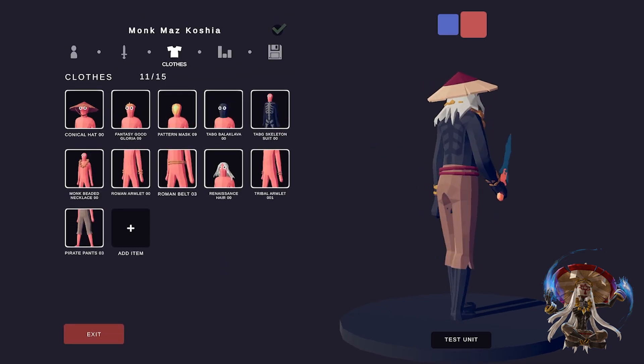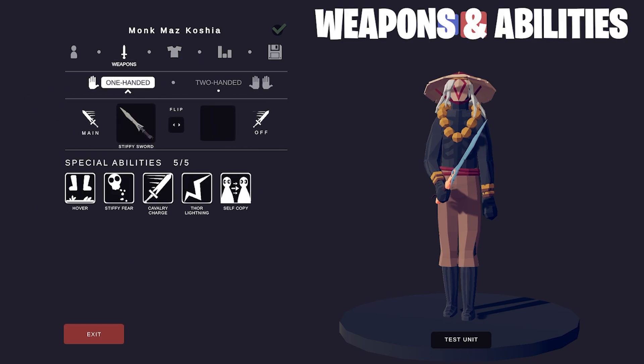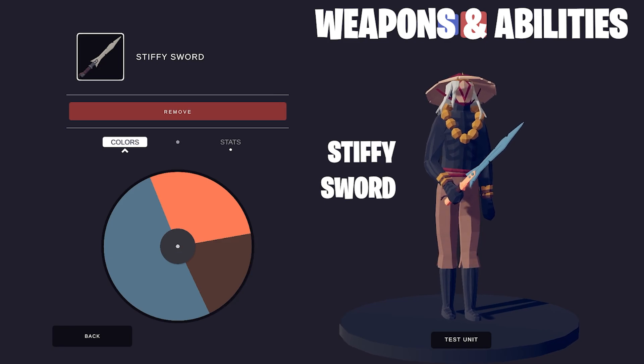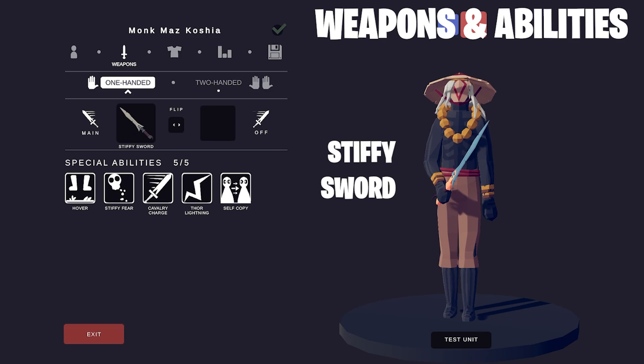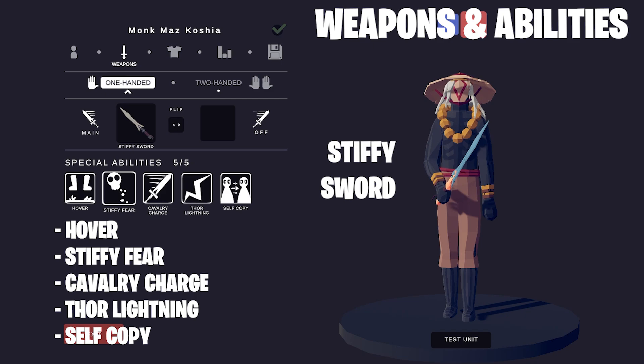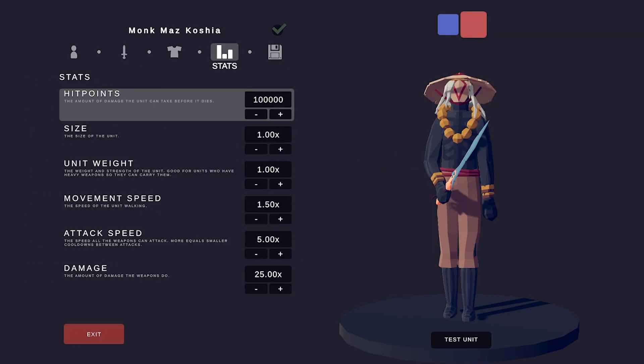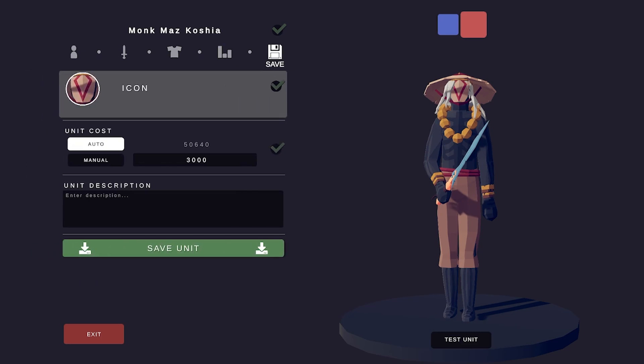And that's the look. Let's move on to the weapons and abilities. For his weapon, I used the Stiffy Sword to imitate the Guardian Sword++. I made it blue, orange, and brown. When we get the neon update, I'll definitely update this unit's weapon. For the abilities, I used Hover, Stiffy Fear, Cavalry Charge, Thor Lightning, and Self Copy — as you can see in the video, he uses that ability quite a bit. For his hit points, I made them extremely high, because I think he's the strongest boss in all of Breath of the Wild. For movement speed, I made him extra quick, because he can charge at you — including the cavalry charge. It's a perfect match.